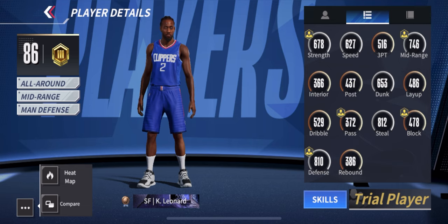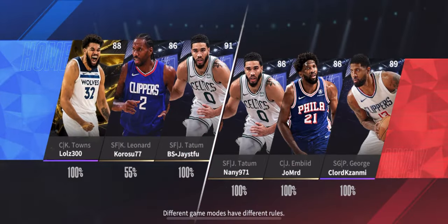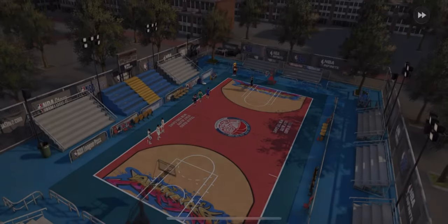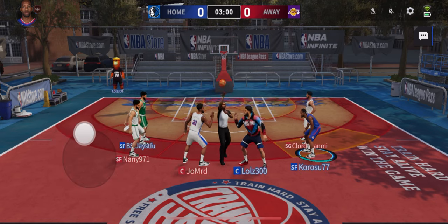This character seems very good based off all of this. Hopefully we're able to take him into some games and show some good gameplay. Let's hop into the first game. We have a KAT and a Tatum on our team going against a Paul George, Tatum, and MBD — no point guard, but we should be able to make this work.